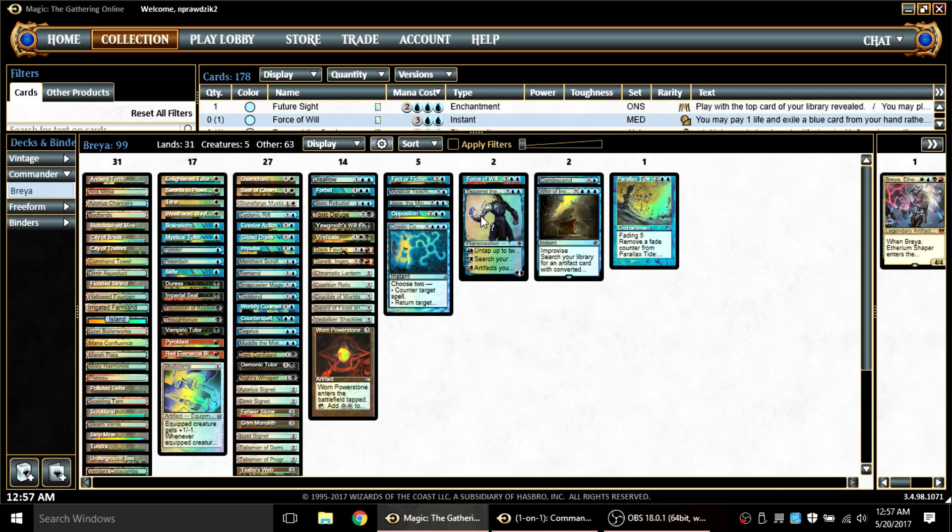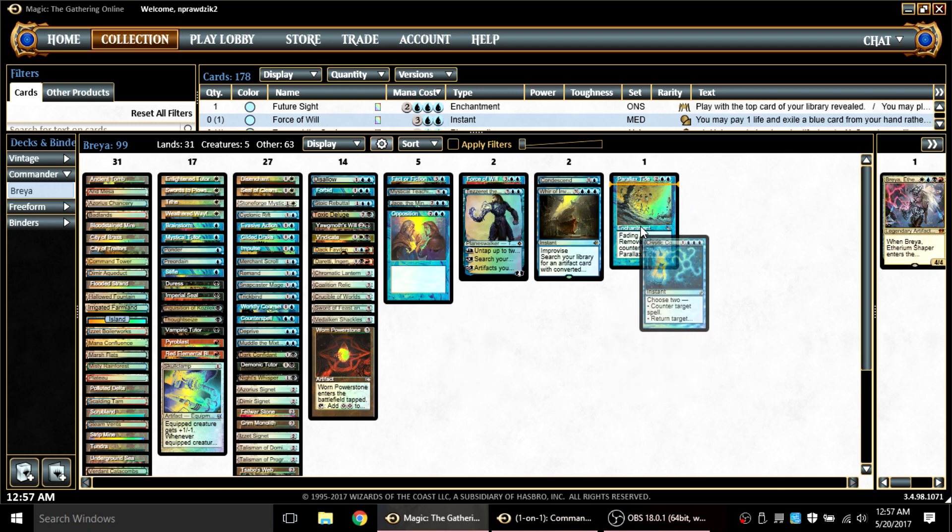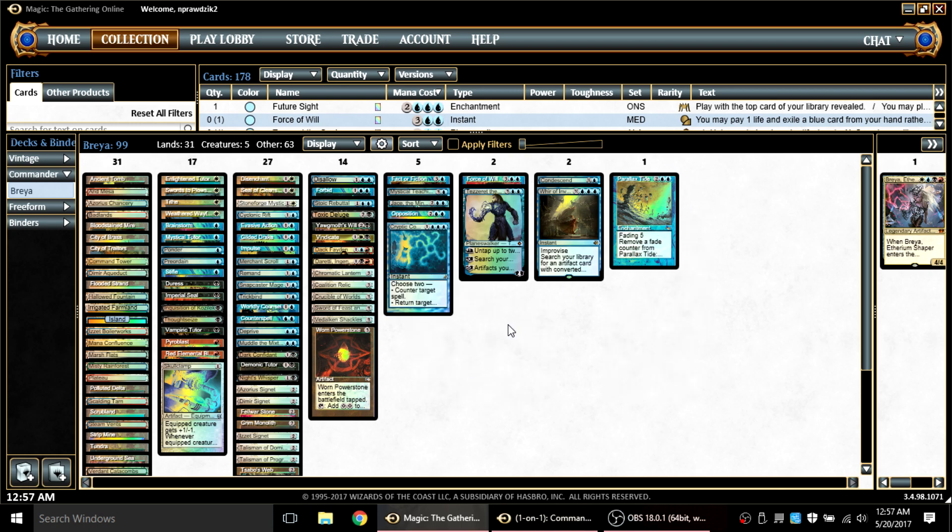There are many ways you can do that. For example, you can play Tide, untap, and during your upkeep before fading happens, with fading on the stack you activate it five times, and then you Cryptic it back to your hand, setting you up for another five lands down the road. That's one way you can do it.